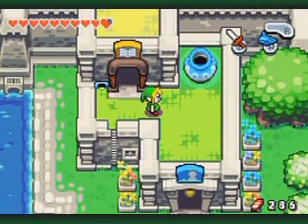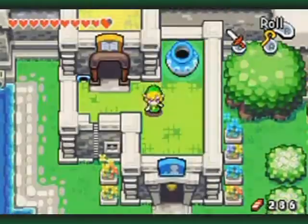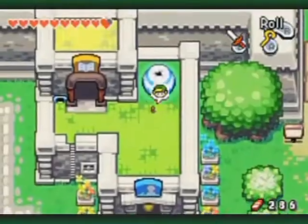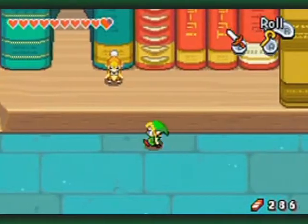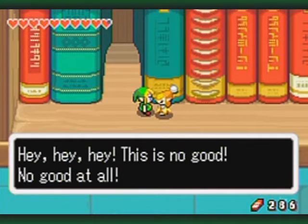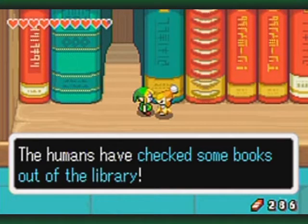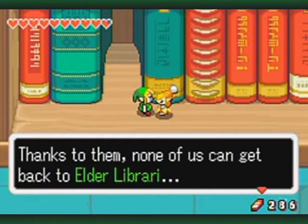Going outside — now we can see what's going on in here. Go up to the library book. This is no good, no good at all — the humans have checked some books out of the library, and thanks to them none of us can get back to the elder.